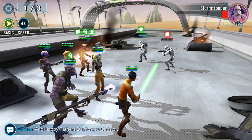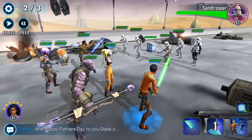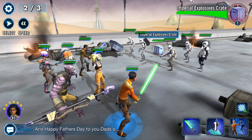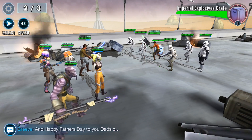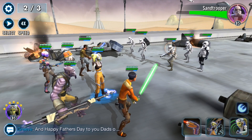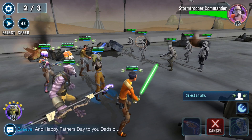All right, here's round two. There's a box, so we all know what we do with boxes by now — we want to hit that. Okay, that didn't do that much damage though. Let's try and take out the commander.